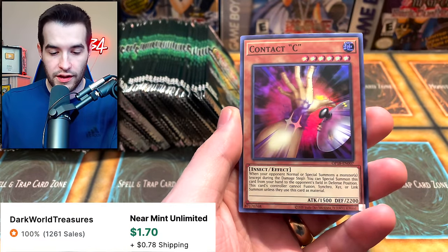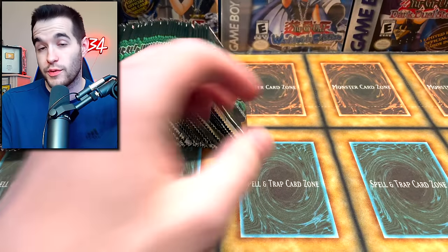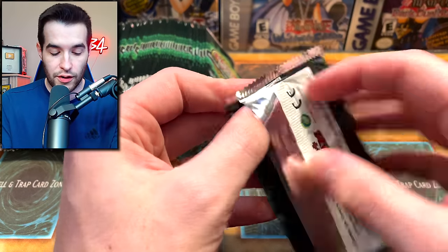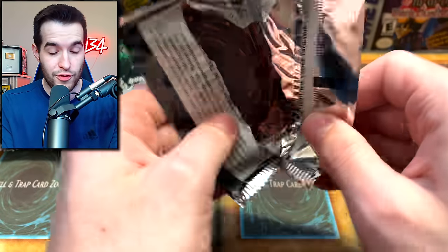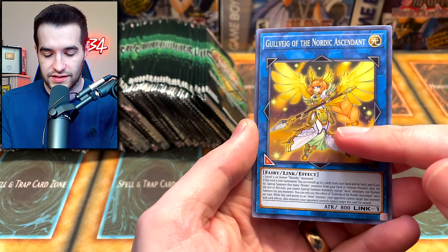Dark Magical Circle is a cool one. Ghost Trick Angel, we've got the Contact C — I think Max C would have been cooler, but Contact C... Max C is still banned, so maybe they are not planning to take it off, or are they? Who knows? Do you think they will bring back Max C in the TCG or not? Let me know in the comments.